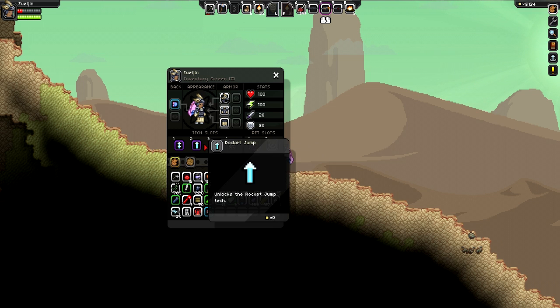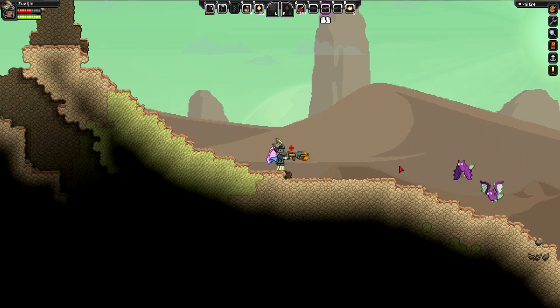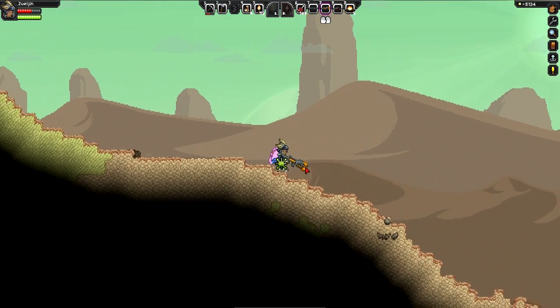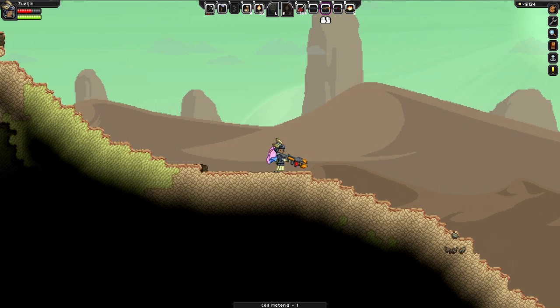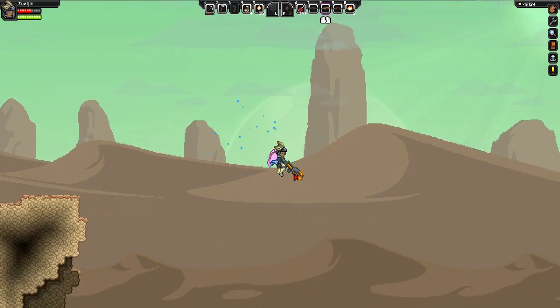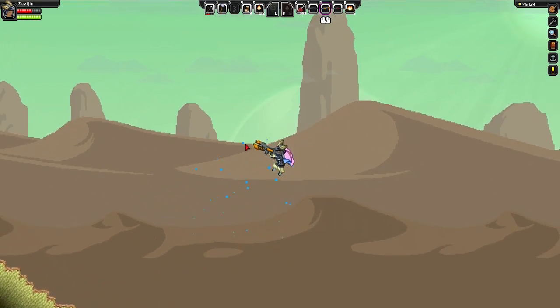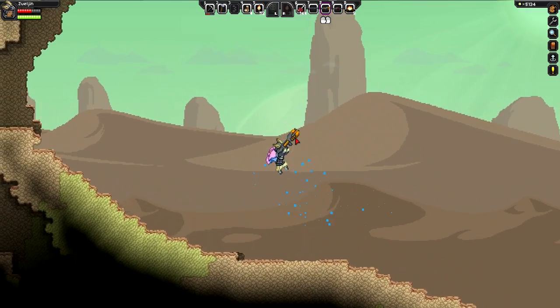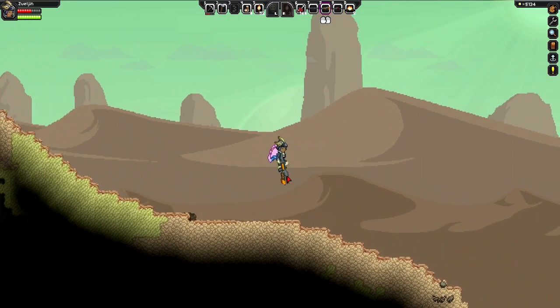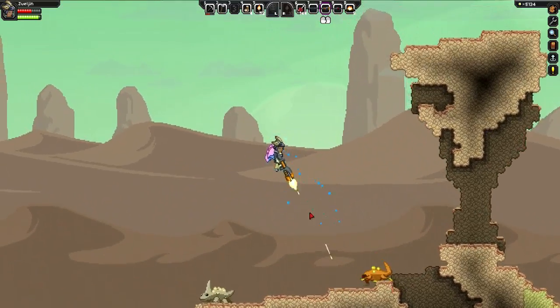The next thing we have, which is my personal favorite, is Gravity Bubble — I just got this. Gravity Bubble consumes energy. With Gravity Bubble, all you do is press space once you're in the air and you can fly pretty much endlessly. As long as you're holding space, you will continue to accelerate up, and if you let go of space at all, the Gravity Bubble will go away and you'll just plummet. You can still take fall damage with this, so you've got to be very careful, but it is really cool for traveling.